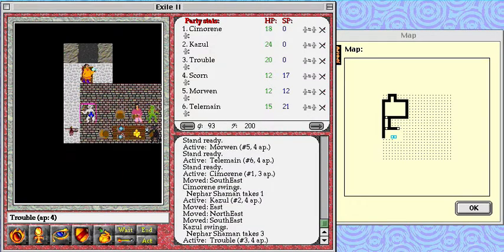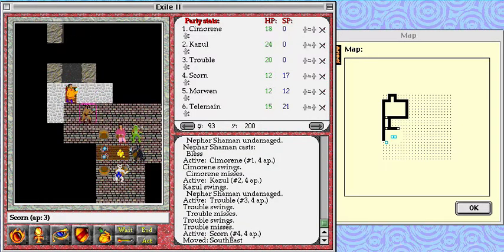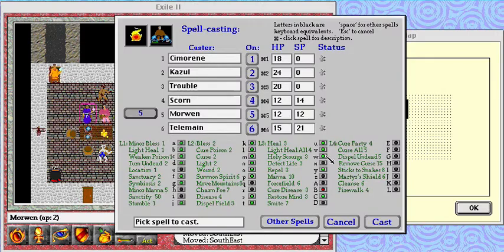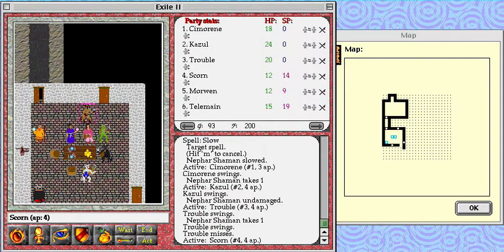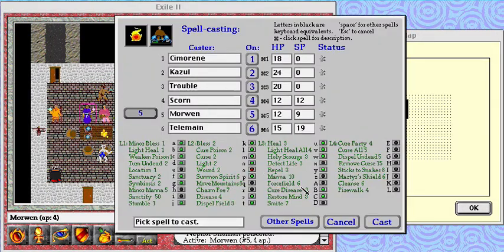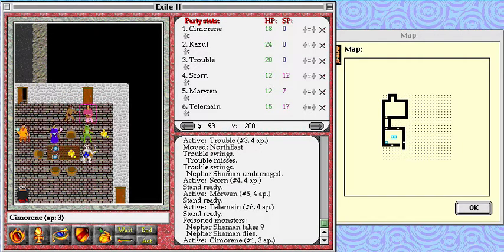Found that guy. Ooh, a Nefar Shaman — this could be tough. And of course he blessed himself, so I cannot hit him. I'll soon fix that. Scourge! Let's give you a slow for good measure, and I can still barely hit him. What gives? Be poisoned. Yay, poison got him.